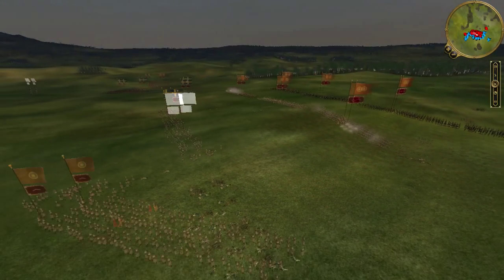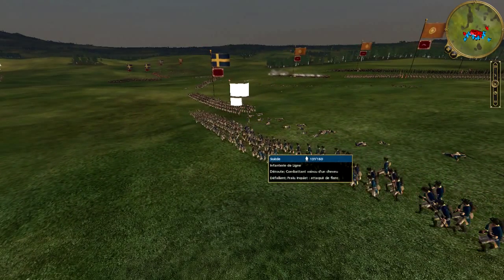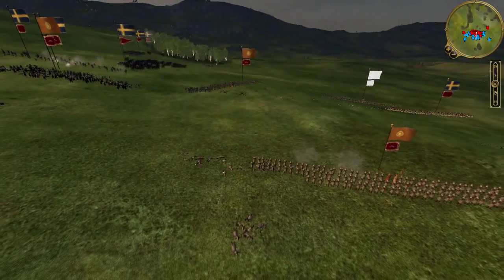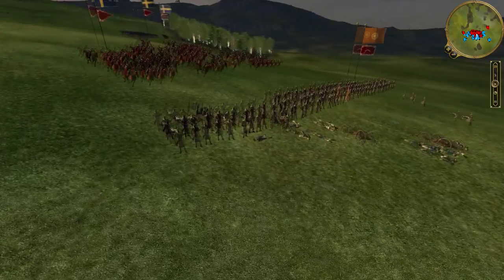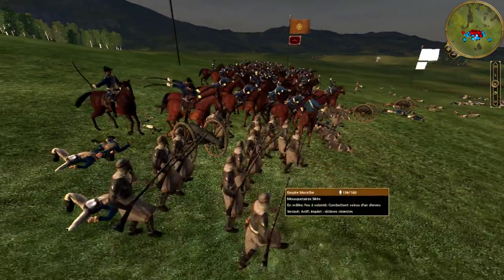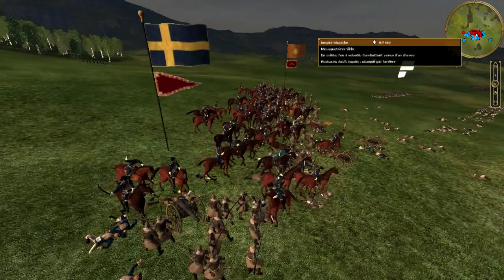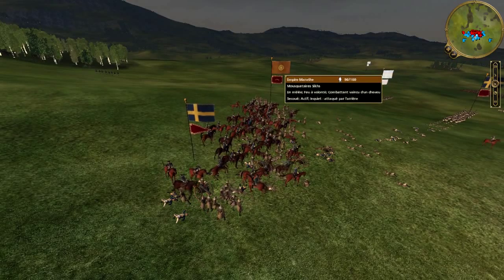In fact, a Swedish infantry unit, still at 75% of its personnel, breaks into rout under the crossfire of two regiments of Marath Mousquetaires. One of these two regiments, which had managed to pass behind the Swedish lines, suffers the full impact of a regiment of Chevaux — the charge accentuated by the slope in their favor. Immediately a wind of panic blows among the Indian warriors, but nonetheless they hold the terrain and resist with tenacity the assault of the Swedish cavalry.